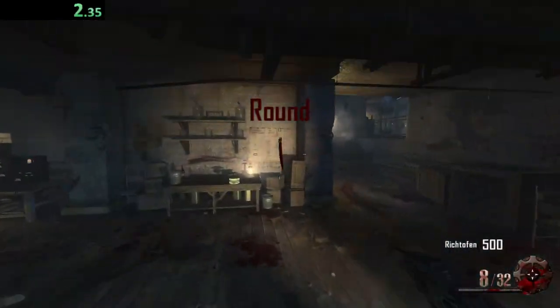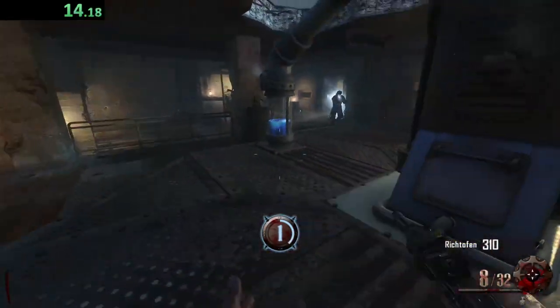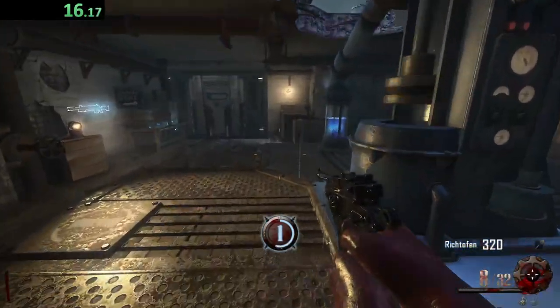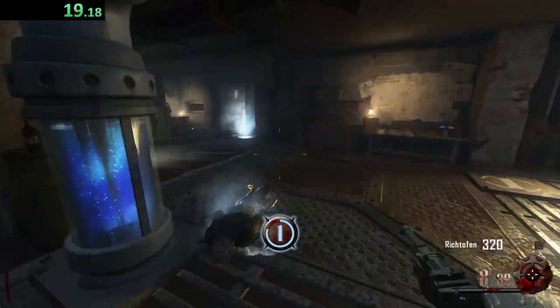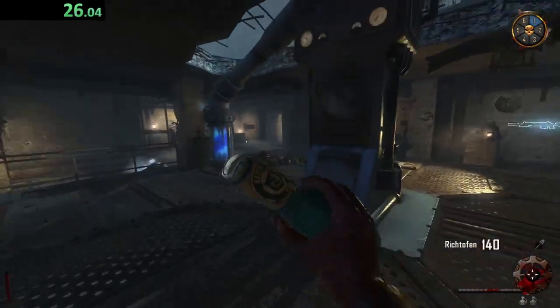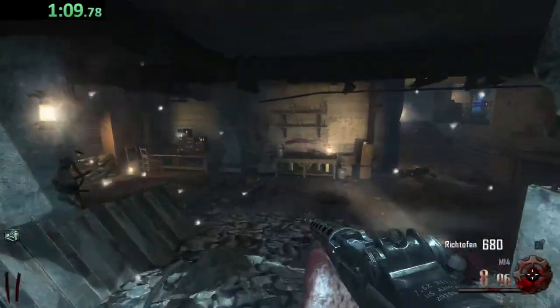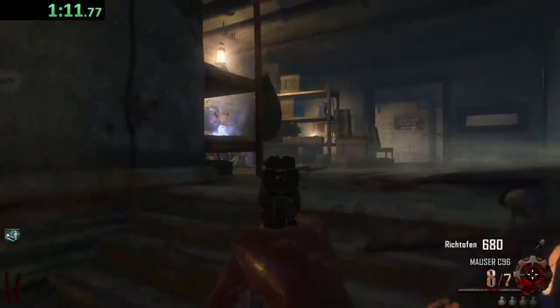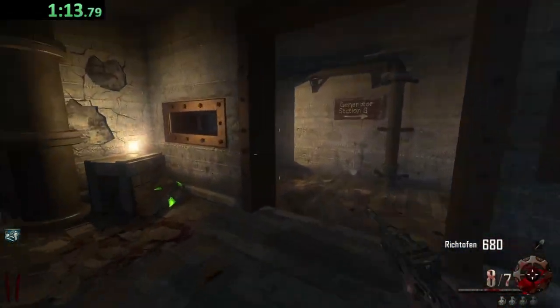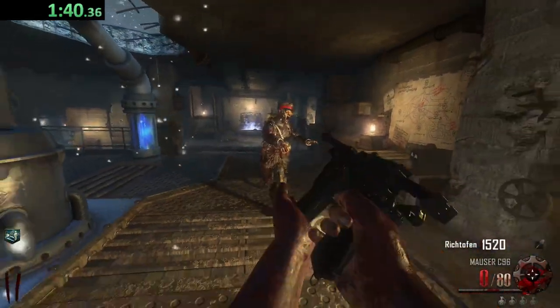Origins — a fan favorite! We all know the first step is turn on the generators. I think I'm just going to follow the path of generators one, three, four, and then we're just going to have to get lucky when it comes to getting Double Tap. I think I'm going to buy the M14 — that would be pretty good to have. Then we'll use that for the Double Points we're going to grab around round three or four. Max Ammo — let's go!